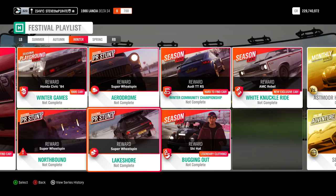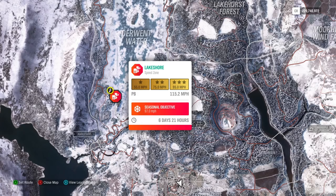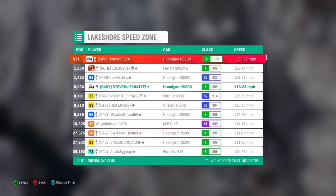The last PR stunt on the winter seasonal playlist is the Lakeshore speed zone. To complete it you need to get an average speed of over 97 miles per hour. One of the best cars to use is the Unigun RS200. If you don't have that, there are tunes out there for the Ferrari 599 XX Evolution, the Ford Capri, and the Mercedes-Benz G65 that will easily smash this week's objective.